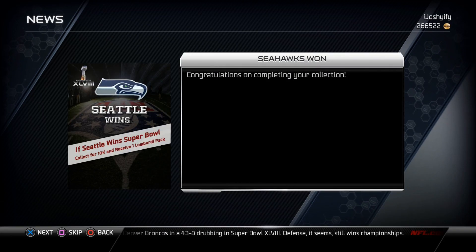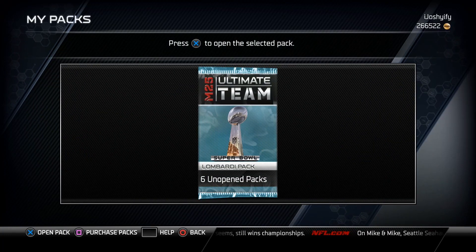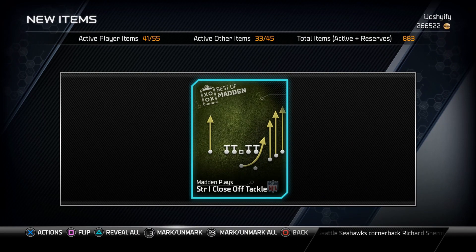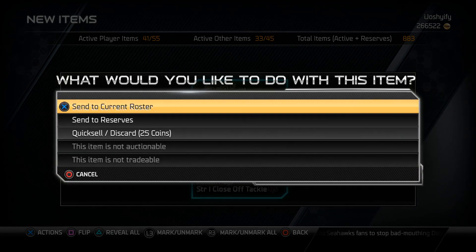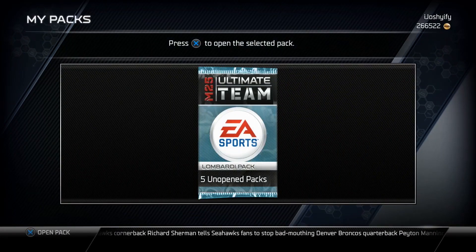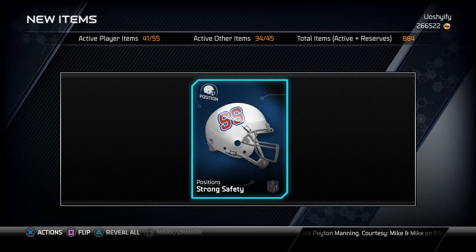So let's open some of our Lombardi packs and see what we get. We've got six packs. The first one looks really nice — we got a strong close off-tackle play. As I said, that's not auctionable or tradable; they're probably not going to change that because they want you to work for these collectibles.